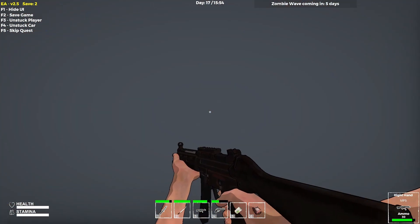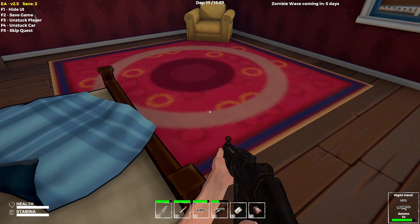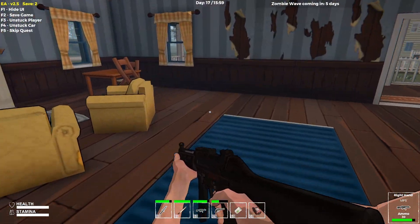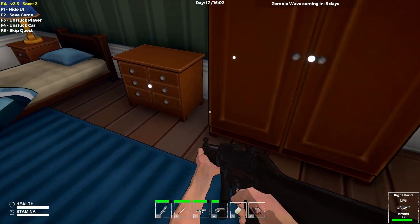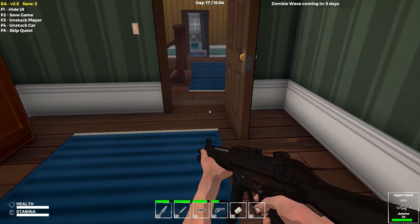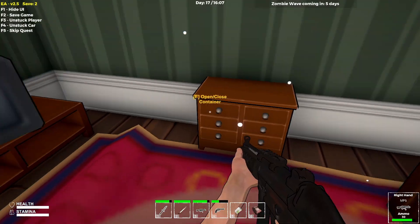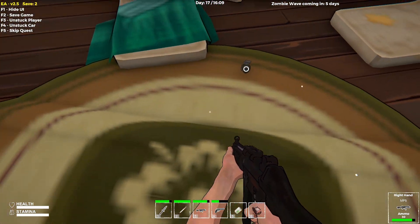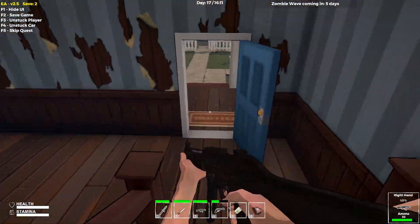Absolutely nothing in these things. More duct tape - sure. Nothing in here. This is kind of like the first layout of the town you start in - there'll be nothing in here. Some ammo though - I will always take ammo, especially grenades. I have not used a grenade yet. Maybe in this horde night that's something we can work with. I wonder if grenades are actually going to do damage to my traps.